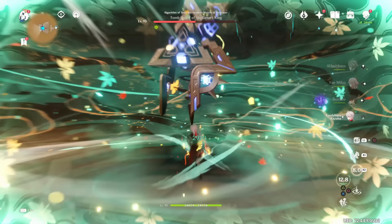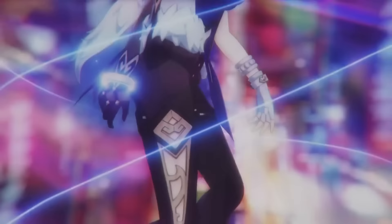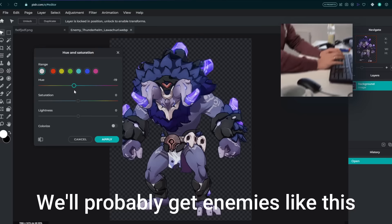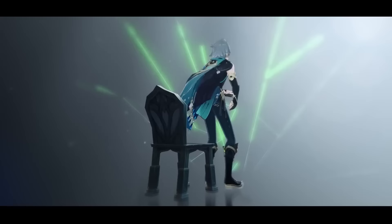For returning players, unless you stopped playing at a low AR, you probably already have some absolute beasts on your account. You can either get used to playing with them again and see which one you enjoy most, or build up someone new. If you're going to build someone new, try building a Hydro character if you don't have a Hydro damage dealer already, since Fontaine is the nation of Hydro. However, it's also a good idea to have a Cryo, Pyro, Electro, or Dendro damage dealer in your roster too, because we might encounter enemies with high Hydro resistance. You could use Cryo to freeze, Pyro to vaporize, Electro to electrocharge, or Dendro to bloom — it depends on your preferred elemental reaction.